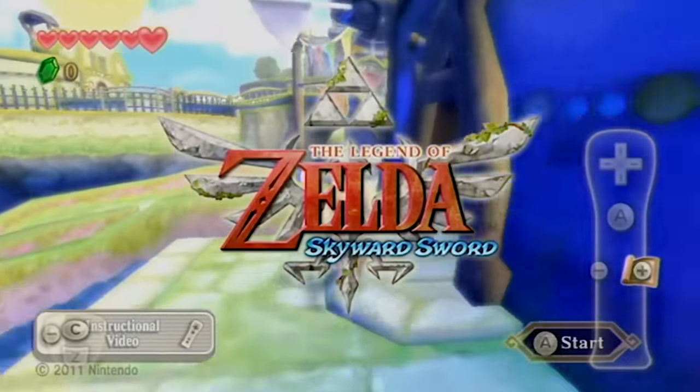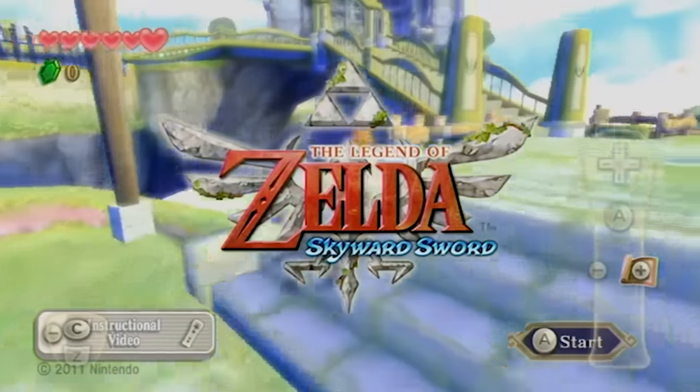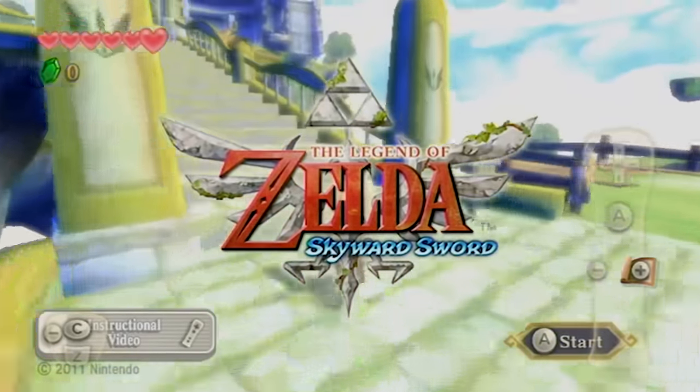There's a very similar glitch in The Legend of Zelda: Skyward Sword. This title screen glitch even enables the player to warp around the game world similar to the warping glitches in Ocarina of Time and Majora's Mask.